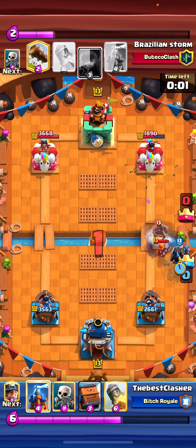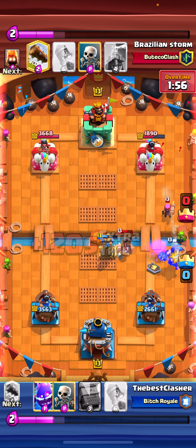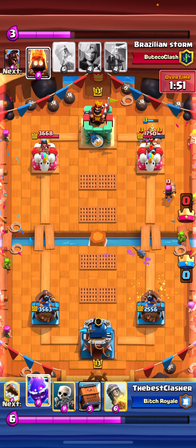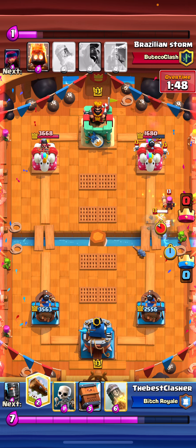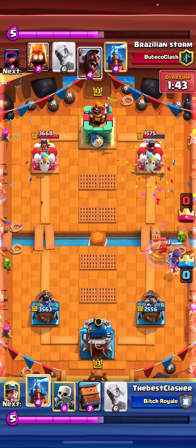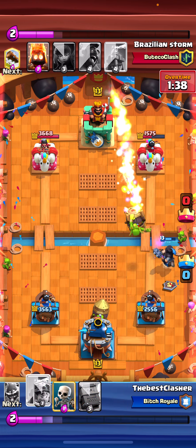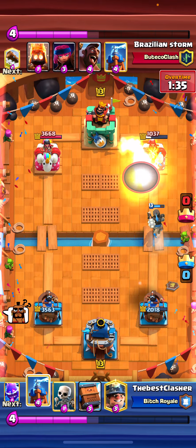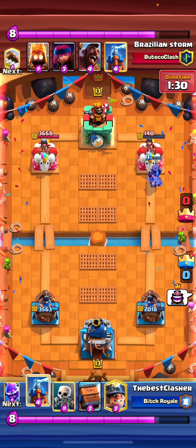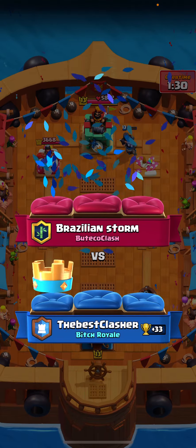Electro Spirit is super good — it helped kill that firecracker. Going for another high tesla, going for a miner — he doesn't have a really good counter, just only skeletons. Going for Electro Spirit, I knew he was trying to block his firecracker. Go for a log to finish it off. Dark Prince — waiting for him to Hog Rider. I think he gave up. He's probably tilted from the breakthrough and we're just going to get miner chip damage. Anyway, that's a really nice game.